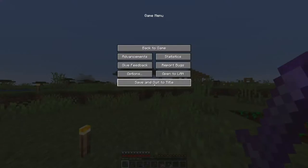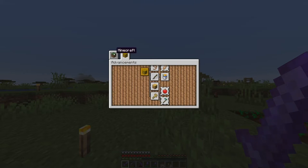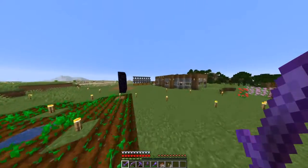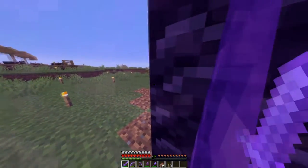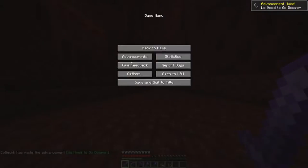I just logged on today and it said in chat that 'Stone Age was unlocked' and it reset all of my advancements — like all of the advancements I'd done. Everything I've done was now reset. There's no real way for me to get them back that I know of. It's just kind of annoying.